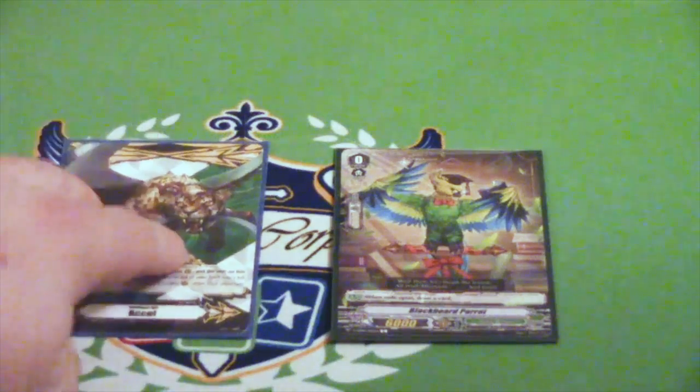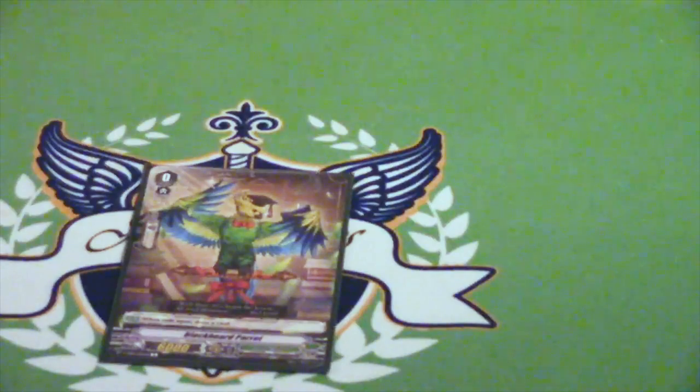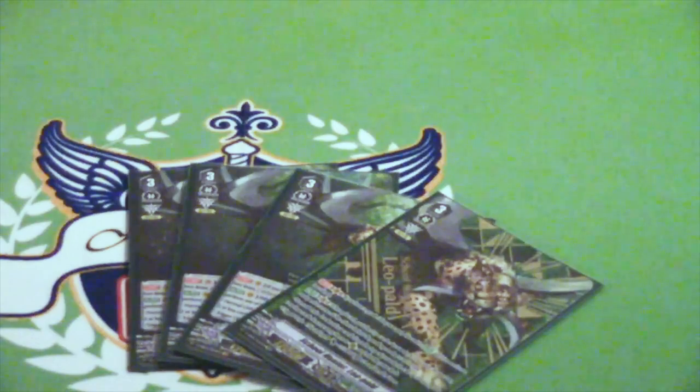Excel circles with Leopold on them, that's part of the deck. But starting off, you have Blackboard Parrot — this is the standard starter. When you ride on top of it, draw a card. Everybody has it. Four copies of School Hunter Leopold. I'm looking for three other SVRs, if anyone has them for sale, let me know.